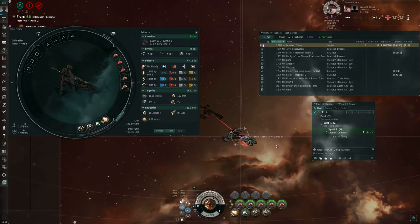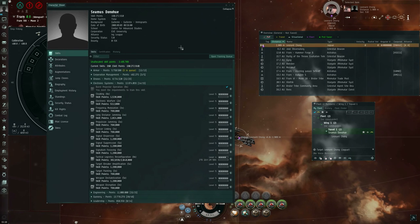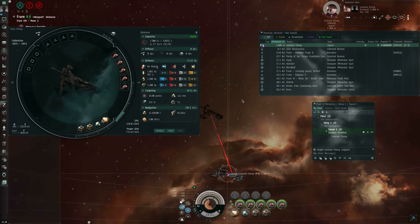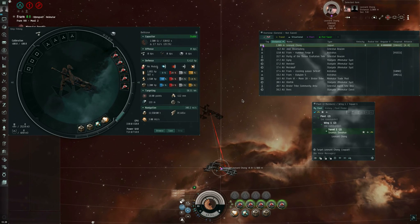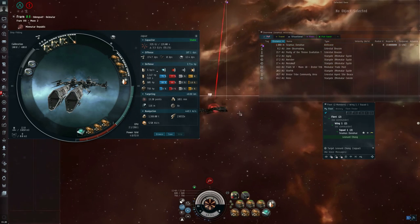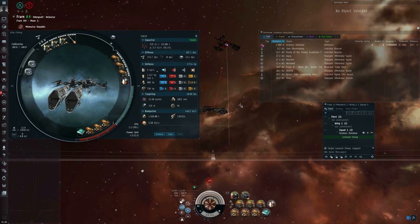The support skill that comes into play is Signature Focusing: a 5% bonus to target painter module signature radius multiplier per skill level. Trained to level 5, it's a 1.25 multiplier to the existing bonus. That's target painting in a nutshell, because target painting is a lot simpler than the other forms of electronic warfare. Use target painter on enemy, make enemy bigger, enemy will die more quickly. You still have to pin them down, but that's the tackling role rather than the electronic warfare role. I'm Seamus Donohue of Eve University. Thank you for watching.